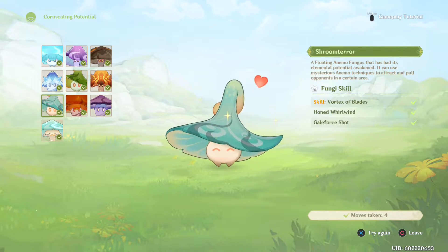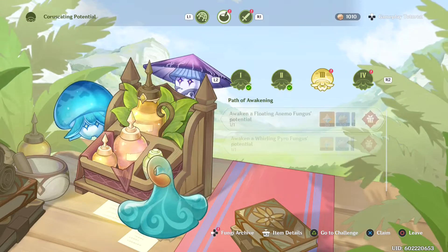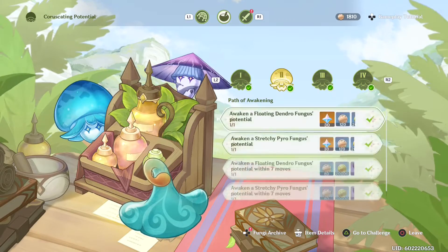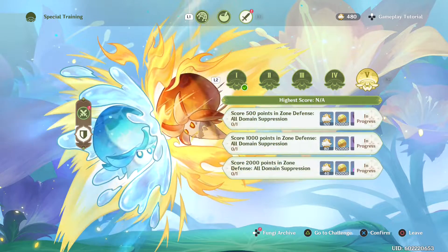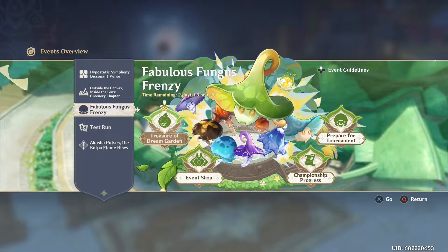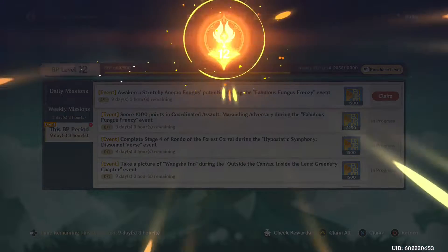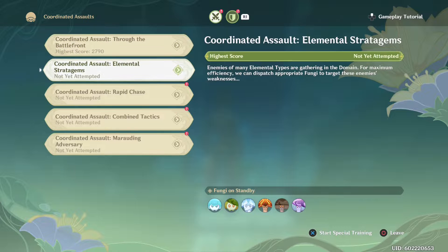Now I can access the fighting challenges. I think I can access all of them, and the minimum score I need is two thousand. There's also a 'Treasure of the Dream Garden' reward but I can't claim it yet since I don't have enough. Let me jump over to the domain where I use my little guys to fight, after claiming these rewards of course.